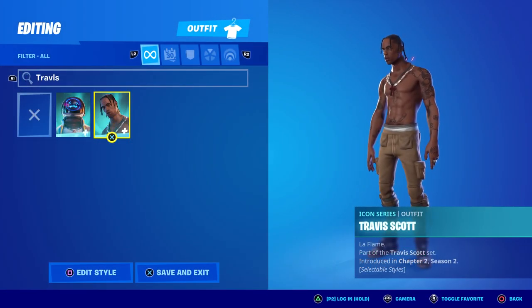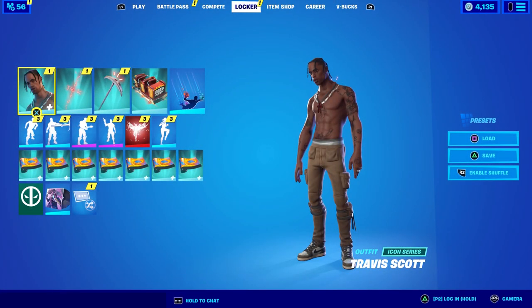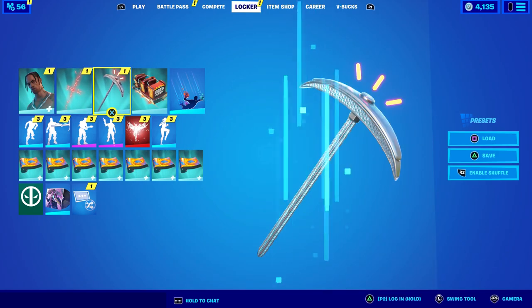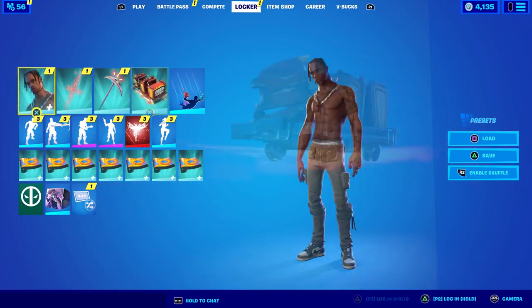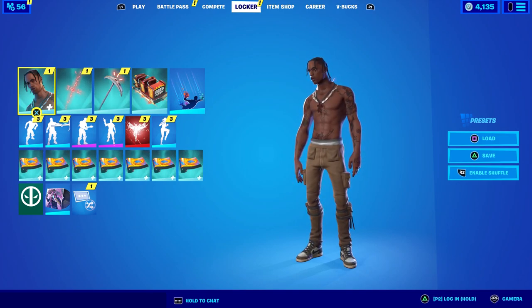You could buy the Travis Scott skin as well as the Astro Jack skin. A lot of his cosmetics were actually purchasable, but some of them were free. For example, the Astroworld Cyclone glider was free, and I think some loading screens were free as well. So it's a mixed bag between purchasable items and free items when it comes to Travis Scott.